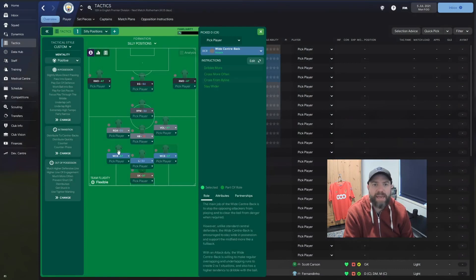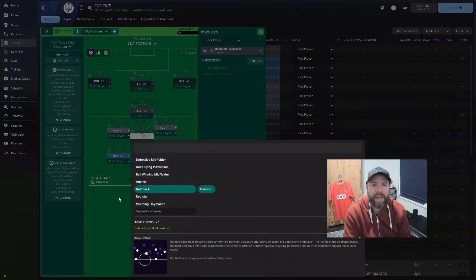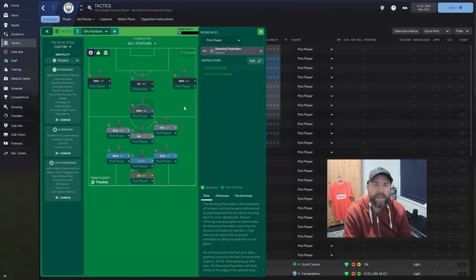None of these positions have any extra instructions — they're just the ones they give you. We have a regista on support, a segundo volante on attack, and a roaming playmaker on support — take more risks, roam from positions. That's why I wanted the halfback on defend. Maybe it should be an anchor, but we'll leave it as a halfback.